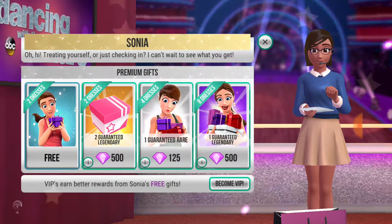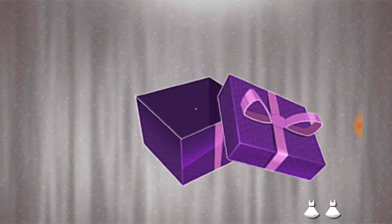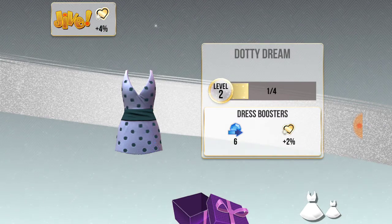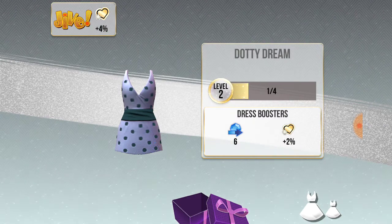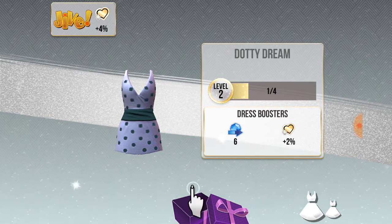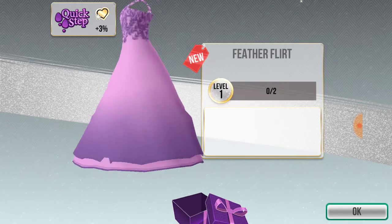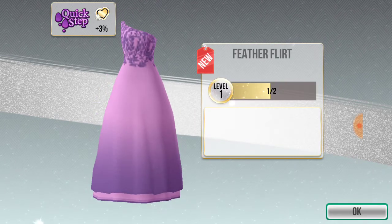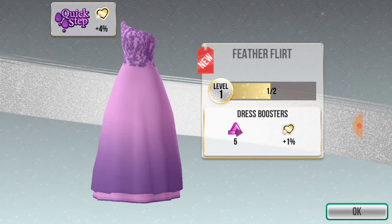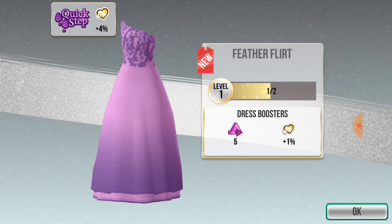She has a present for us — let's see what's in the box. A Dottie Dream dress, which is 6 boosters plus 2% fans. A flattered flirt dress, which is 5 dress boosters and 1% fan, plus 4% in the quickstep.